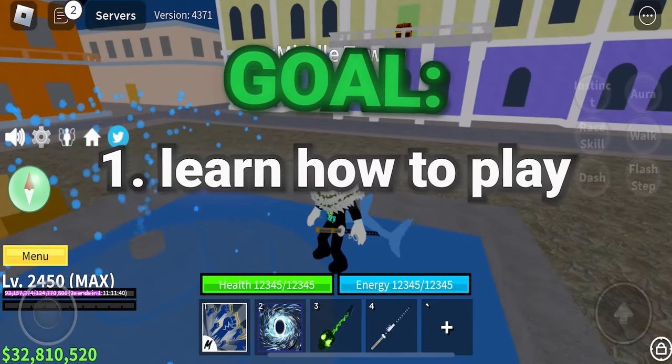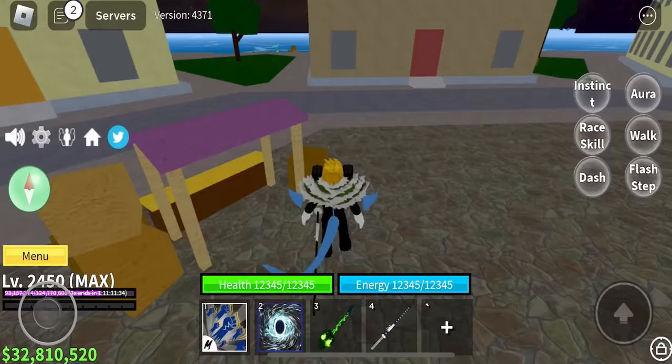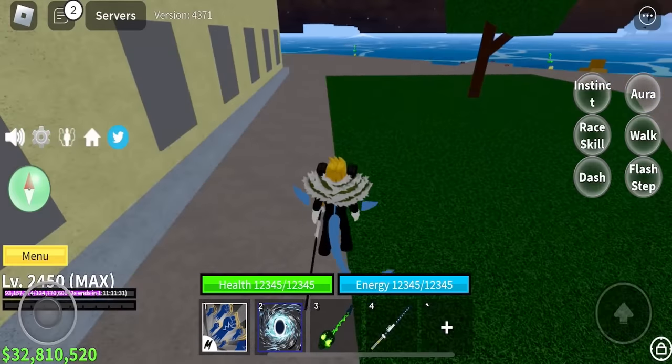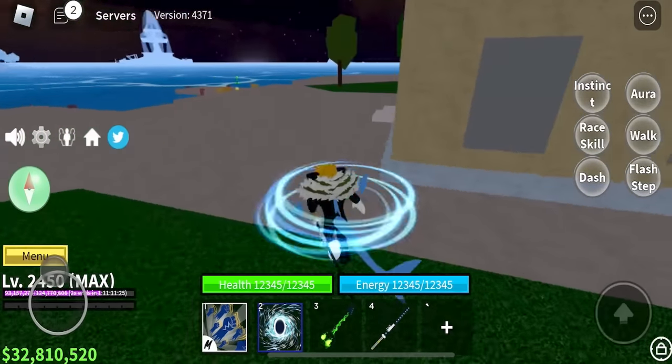My goal is to learn how to play this game properly and then also get a kill on mobile. Dash. Ray skill. Okay, that's all these random buttons. Why is moving so difficult on mobile?